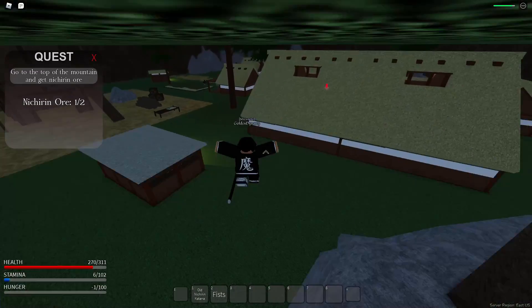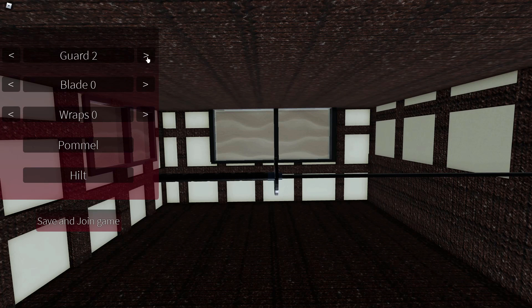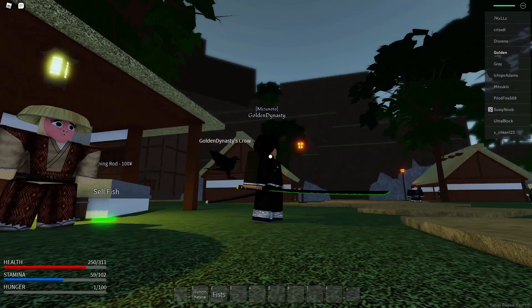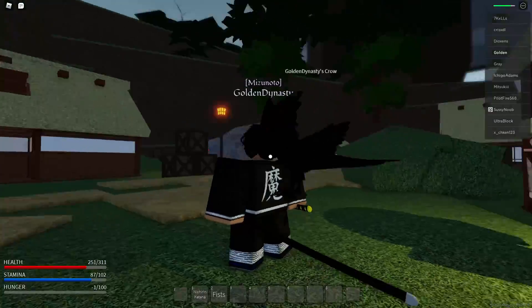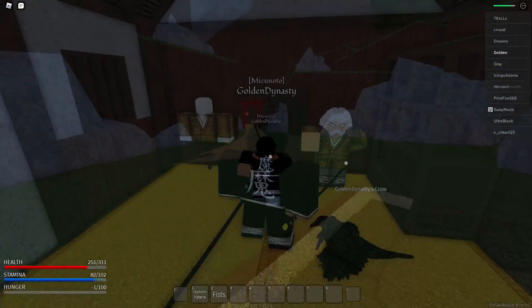After getting the second ore, the swordsmith crafts our katana - and there's a full katana customization screen! We can actually fully customize our Nichirin. I wish I could rotate the sword to see what the guards and hilt look like from different angles, but I just chose random stuff. The result doesn't look the best, but they should definitely add a rotation option so you can see what each change does.